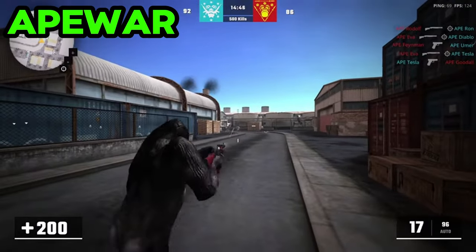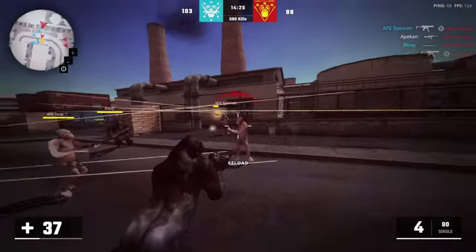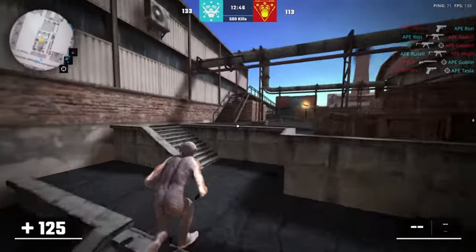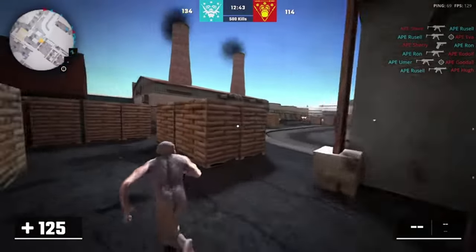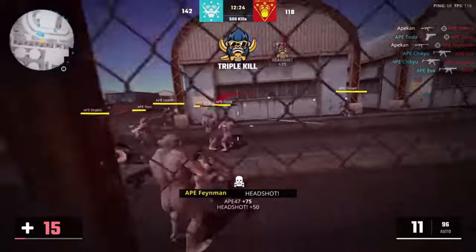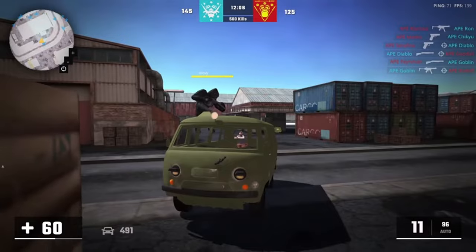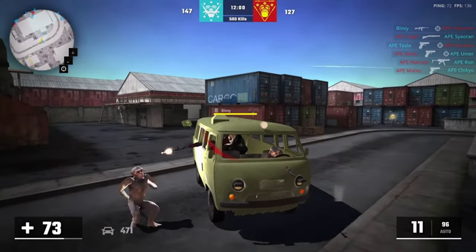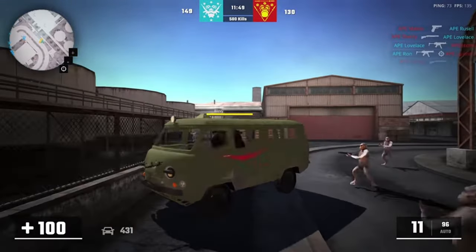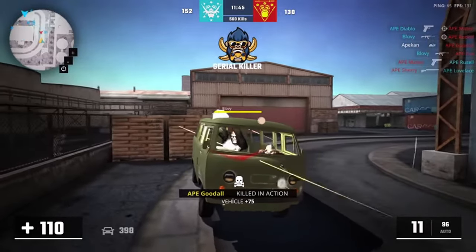This online game is all about monkeys fighting, and it's really enjoyable. The main part of Ape War is how you play, which is easy to understand but has enough complexity to keep you interested for a long time. You create a team of monkeys and plan how to fight against other players. The game wants you to work together with your team, and when you do it well, it feels really good. The maps in Ape War are smartly made, with different places like jungles or open fields, so you need to change how you play.